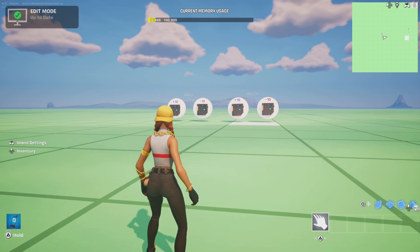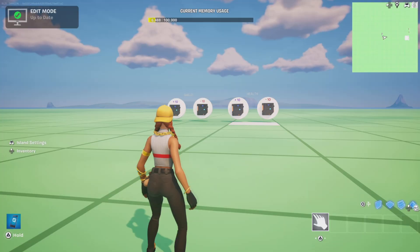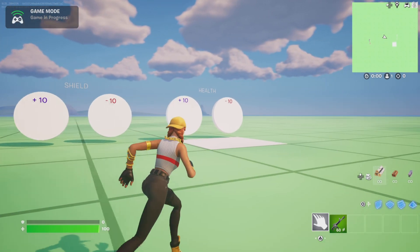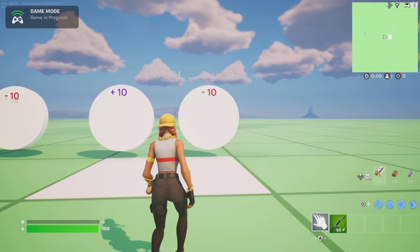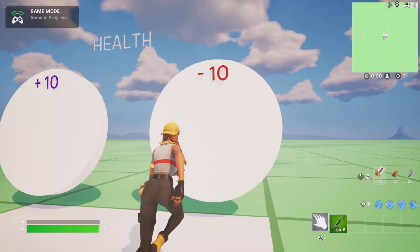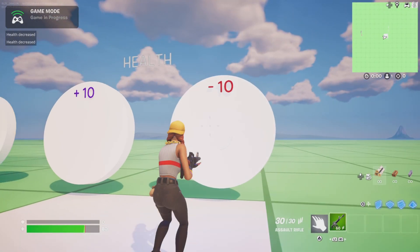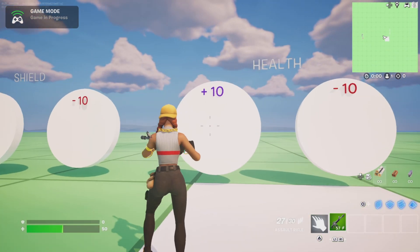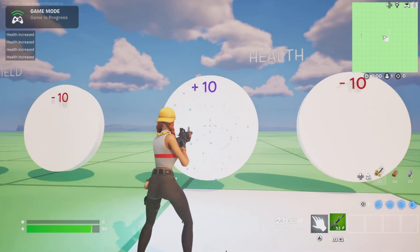All right, let's go ahead and run the test so I can show you guys what we're making here. This is pretty cool for 1v1 maps or free-for-alls if you need players to modify health. You see the player starts with 100 health and they can either run into it or they can shoot it to reduce their health, and they can shoot it to increase their health.